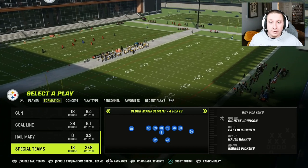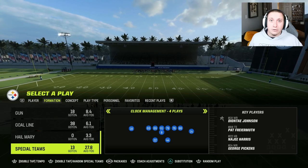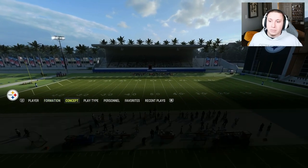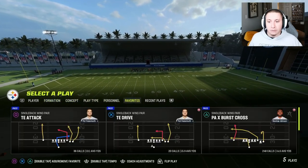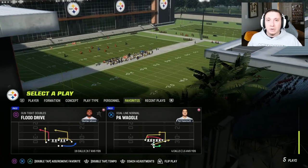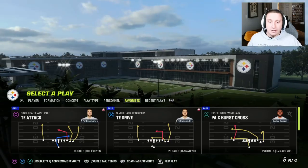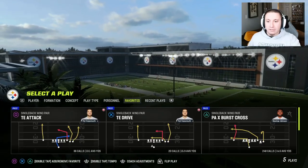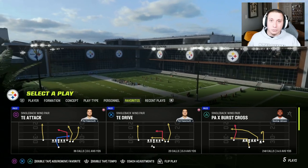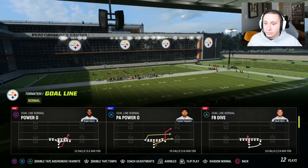Now I can go over to my favorites and quickly access all of the best plays from this playbook without having to sort by personnel, play type, concept, formation, or go through coach suggestions. You can access what you want, when you want, on demand. Keep in mind, you have to be using the same playbook you favorited those plays in — but when I go to use the Pittsburgh Steelers playbook across any game mode, it's going to list off these favorited plays.